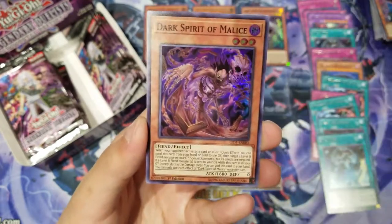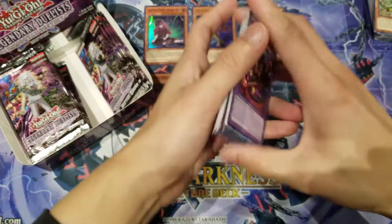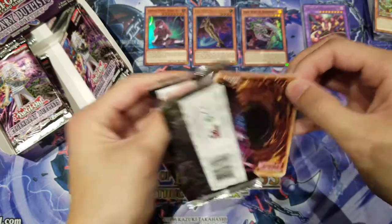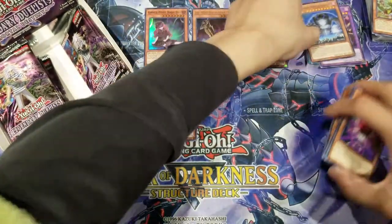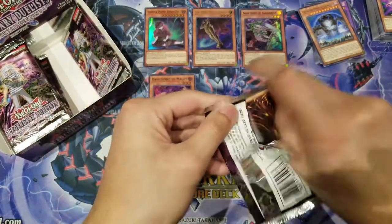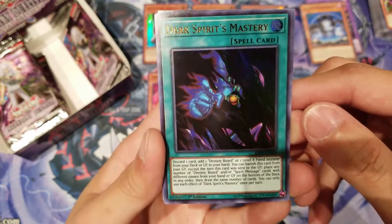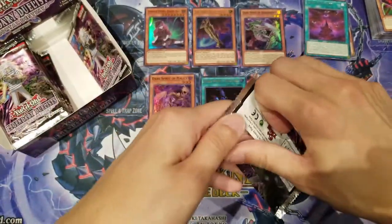We got Dark Spirit of Malice — really neat! Our goal is to get at least one of every card. I don't think it's physically possible by opening just one box, so comment down below and let me know if you think I should open another box as well. We got Dark Spirits' Mastery — that's a really good card and it's an ultra rare! I like this card, its effect is going to be pretty decent down the road, even for generic dark-theme type decks.